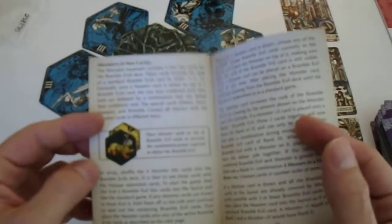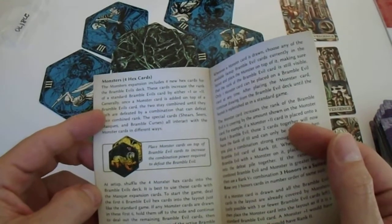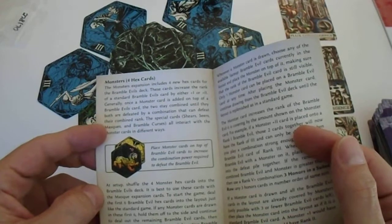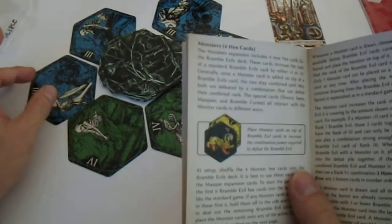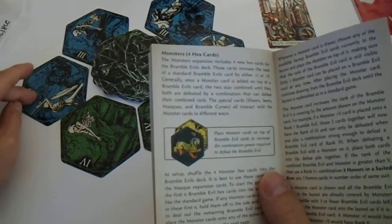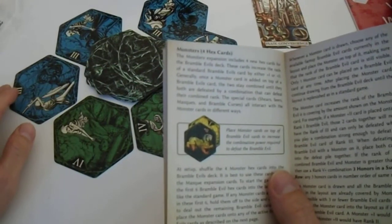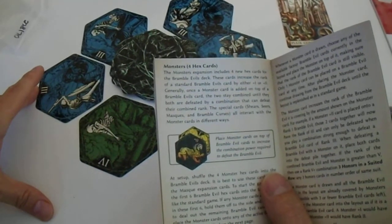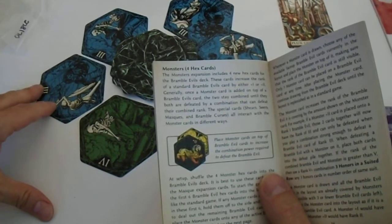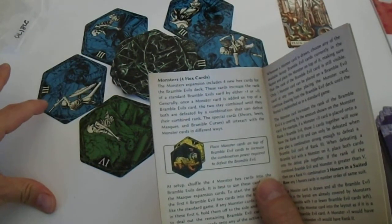There are no standard rules for level 7. Generally the monster and bramble card combine until they are both defeated together by a combination. When you draw a monster card, you place it on an existing hex card.